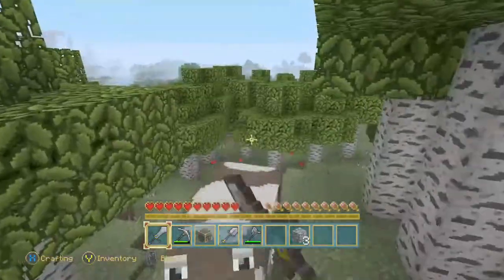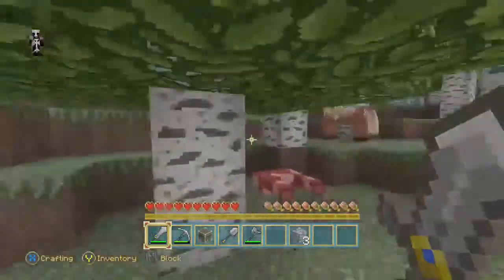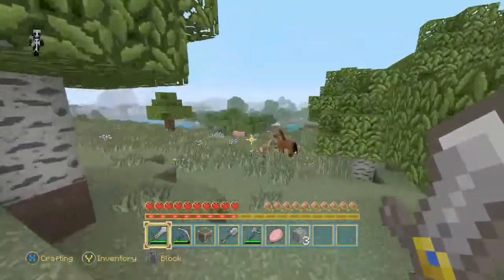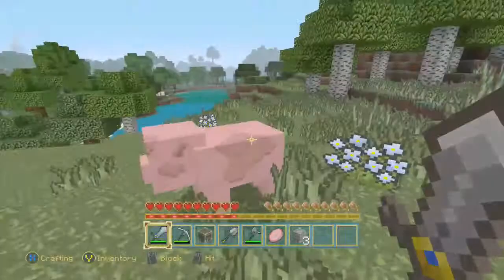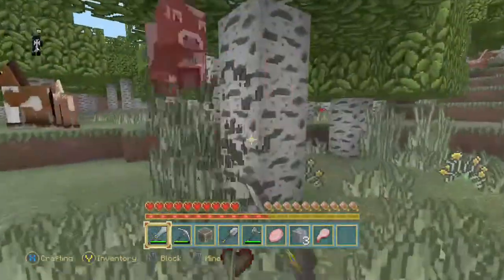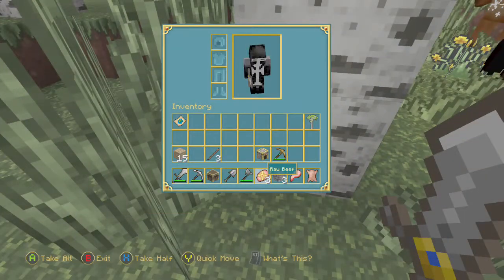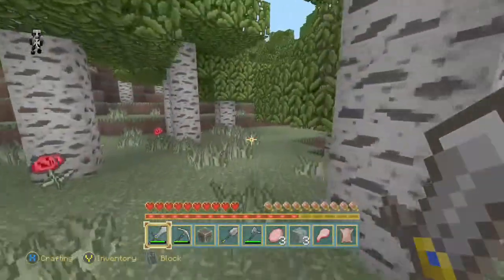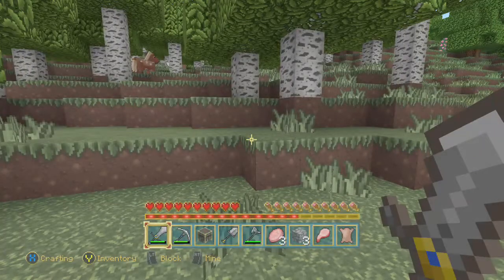I'm going to get some food because on hard difficulty you can starve to death and you don't want that. We're going to kill the pigs, sheep, and cows — they give us raw beef and raw pork chops. Don't bother with horses; they give leather but not food.